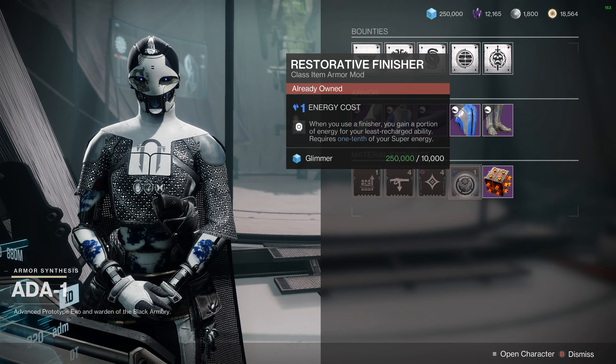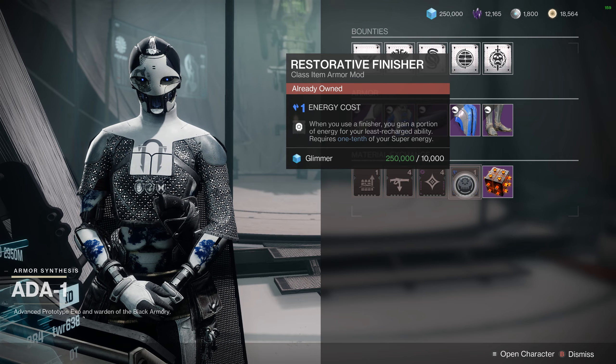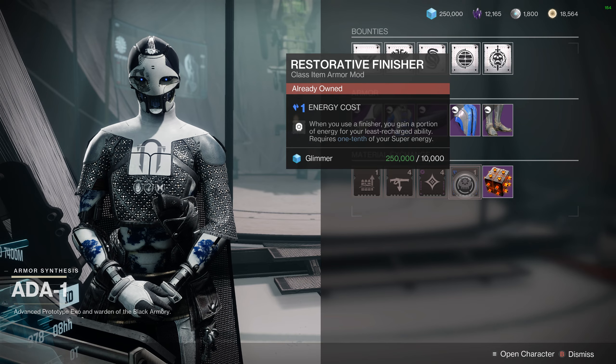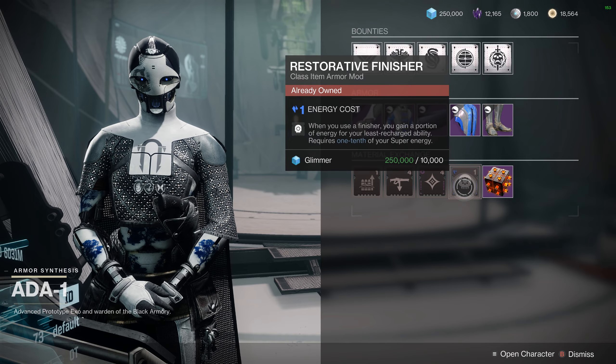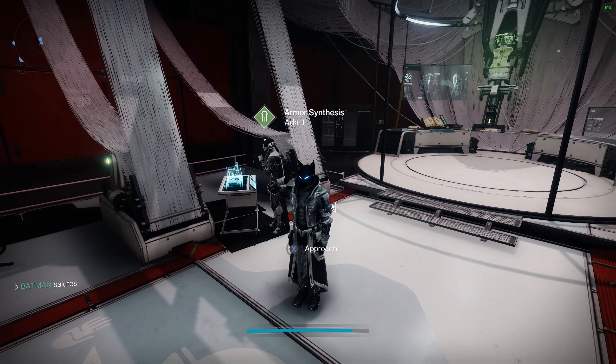Try to use it because it is good in a lot of things. And then finally, Restorative Finisher: when you use a finisher, you gain a portion of energy for your least recharged ability. It requires one tenth of super energy. I don't know with the one tenth if it's worth it guys.